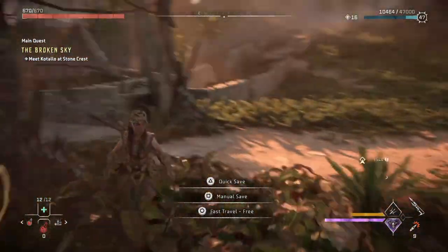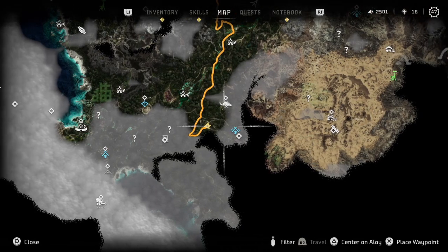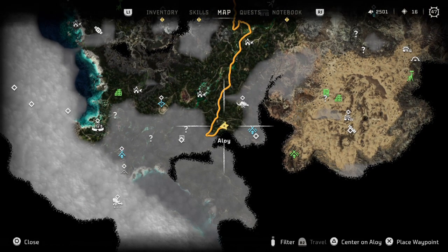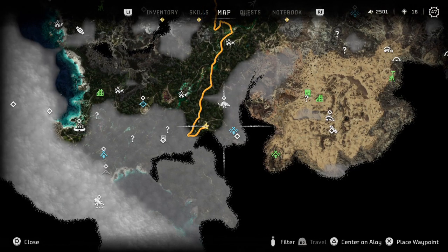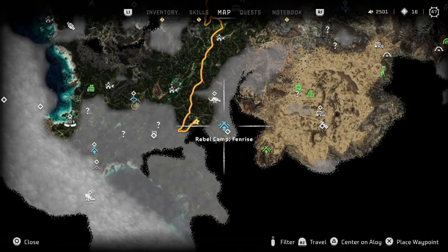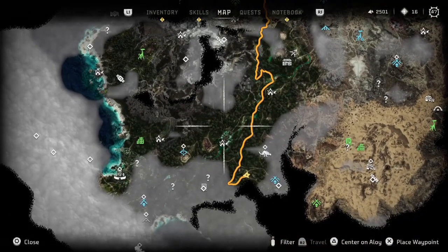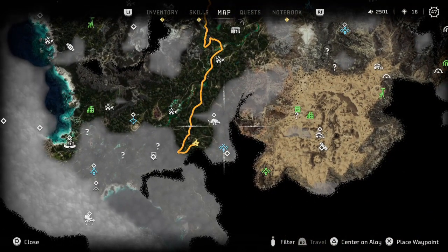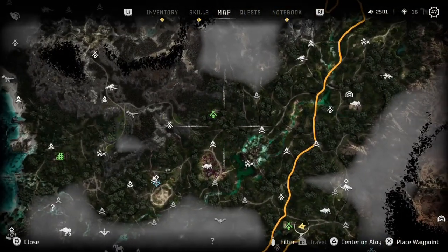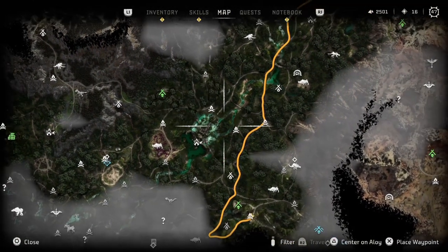Welcome back to Horizon Forbidden West. We just cleared this little space here — not that one, which one was it? Duh, what am I doing down here? I thought we just cleared the rebel camp. Well, that's a little confusing. Let's see what did we do — I'm confused now, I don't know how I got down here. Yeah, we cleared this one: Rain Trace North completed. I believe that's the one we just cleared.